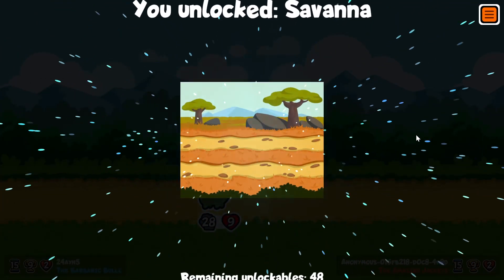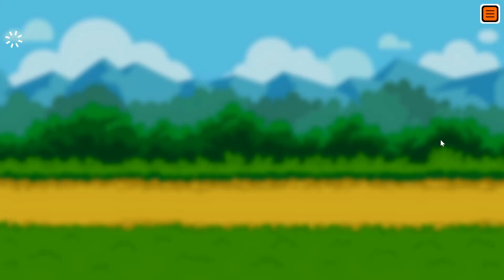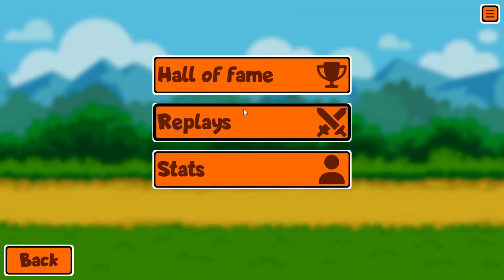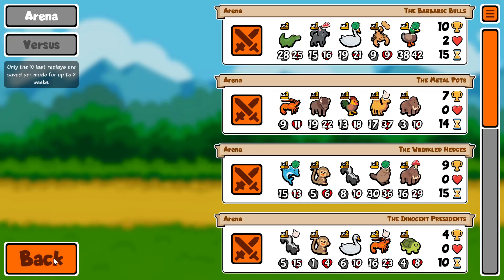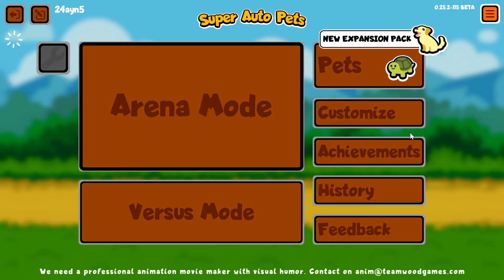There we go. What do we get? The savannah. That's great. So immediately just getting a win. Look, this is not rigged. But yeah, there's a win. Let's do another one — let's do like a couple more.